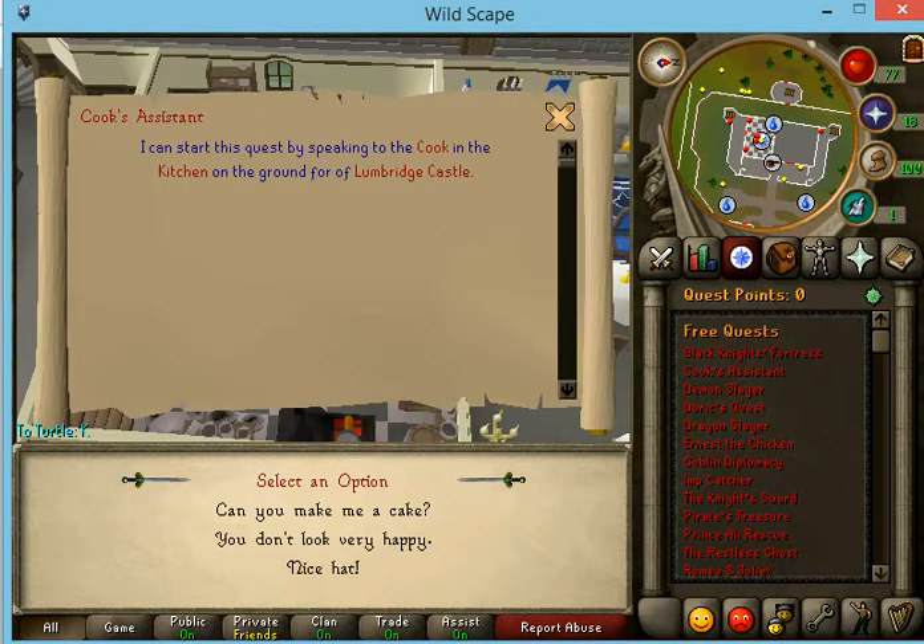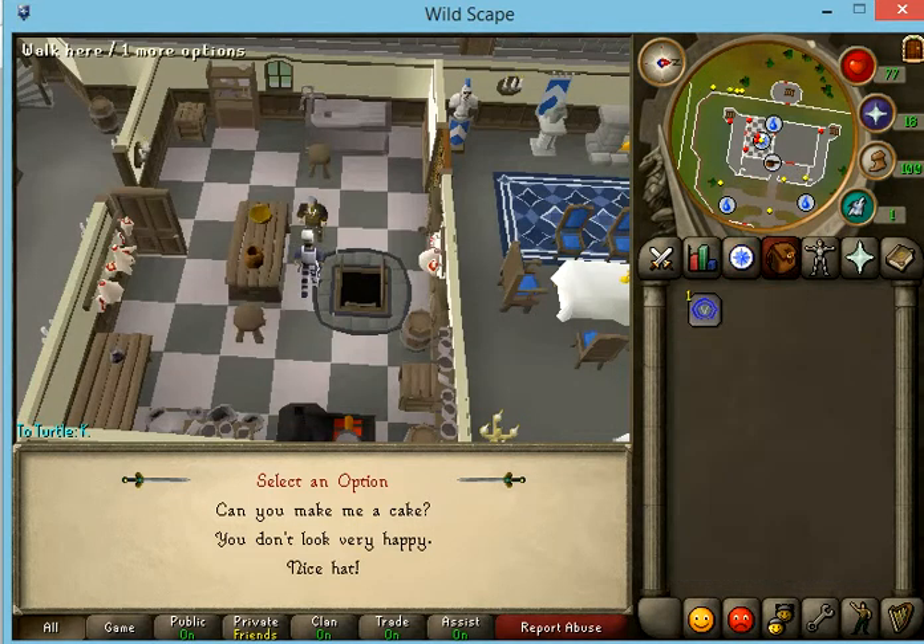Okay everybody, today we're going to do Cook's Assistant. We're going to start off in Lumbridge Castle here.